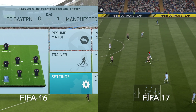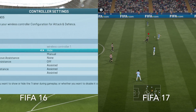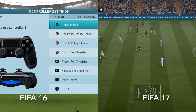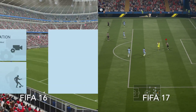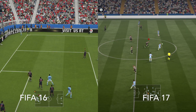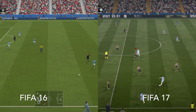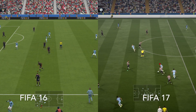Dribbling and strength are going to be two huge important factors, so players such as Wayne Rooney and Zlatan Ibrahimovic are going to be great. Even some of the underrated guys like Memphis Depay — some of the smaller guys like Frank Ribery — you'll notice the dribbling opportunities they get. Being able to exploit pace, dribbling, and strength — those are three main components in FIFA 17. FIFA 16 had more of the driven pass and pace but didn't have as much in terms of strength.